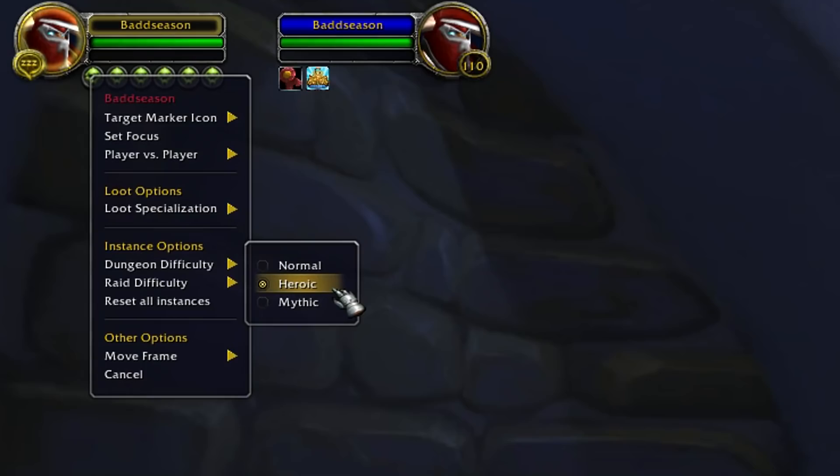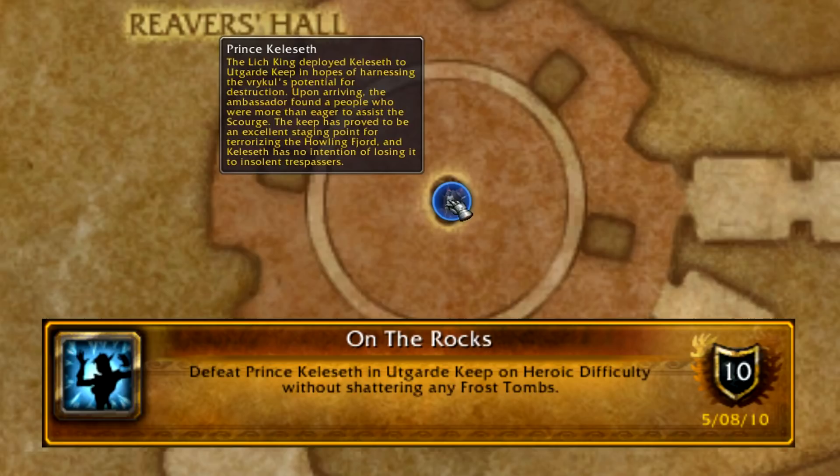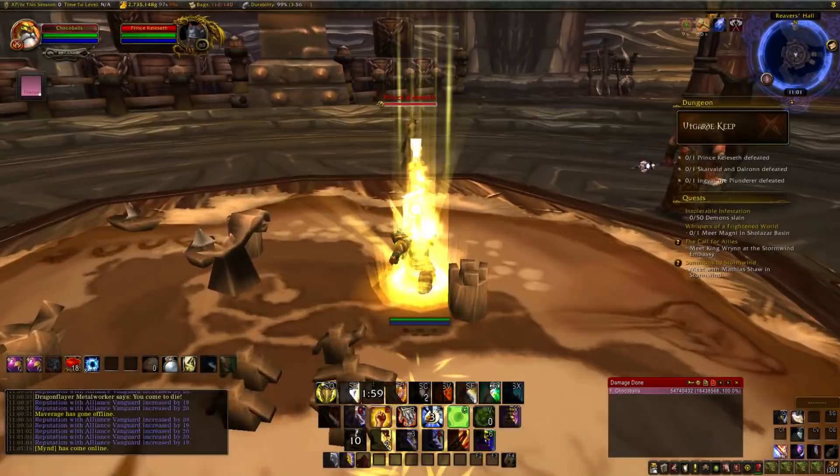The first stop is Utgard Keep, located in the Howling Fjord in Northrend. Just one achievement here, called On the Rocks: defeat Prince Keleseth on Heroic Difficulty without shattering any Frost Tombs. Just walk up and one-shot him to grab your first of 37 achievements.